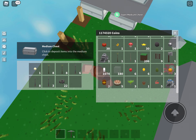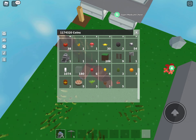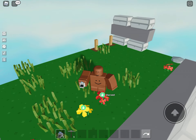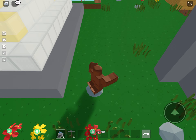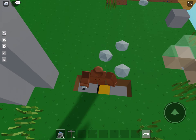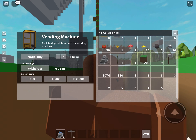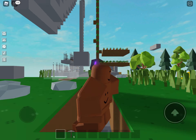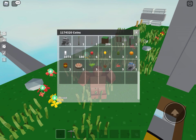I can take it out of my inventory but I can't drop it either. I'm trying to put it in a vending machine and that won't work either. I don't know.